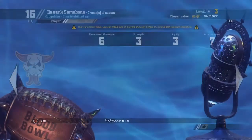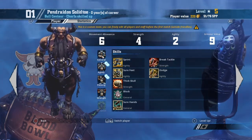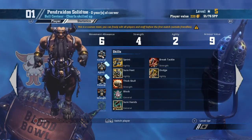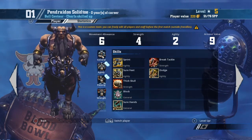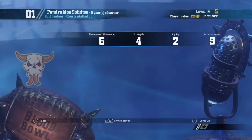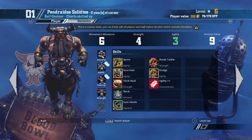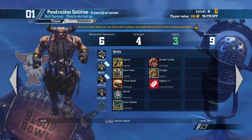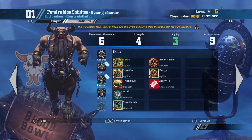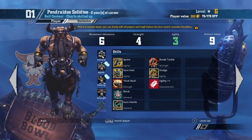One of the biggest debates regarding Chaos Dwarfs is the Bull Centaurs — should they be ball carriers? It's very divided. If you can stop and get Agility on this guy he suddenly looks a lot better as a ball carrier. He already has Sprint and Sure Feet for potential movement, plus a re-roll. Best practice is to make one GFI square at a time rather than all three, so you can decide whether it's worth going again after using Sure Feet.